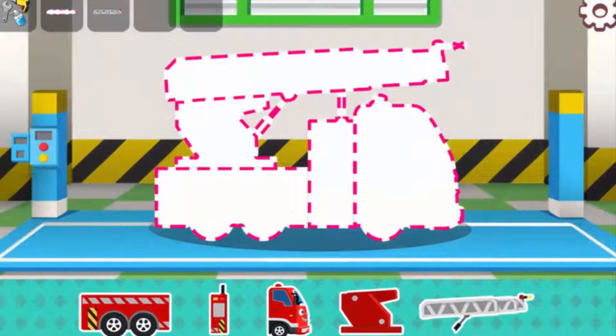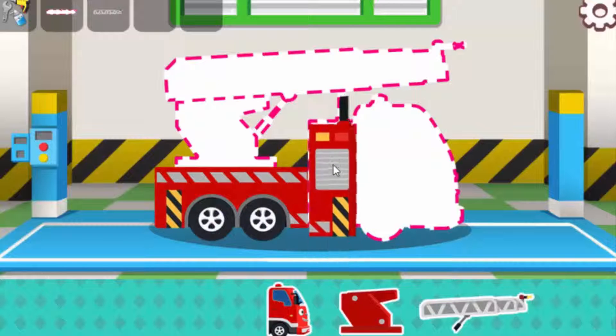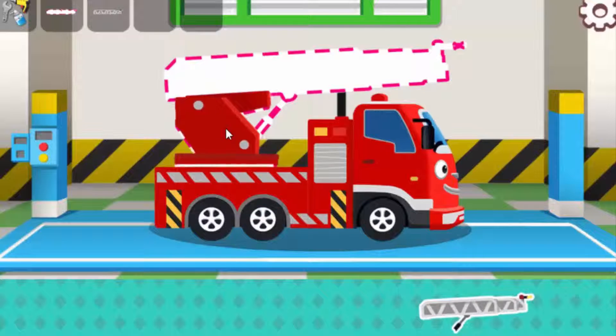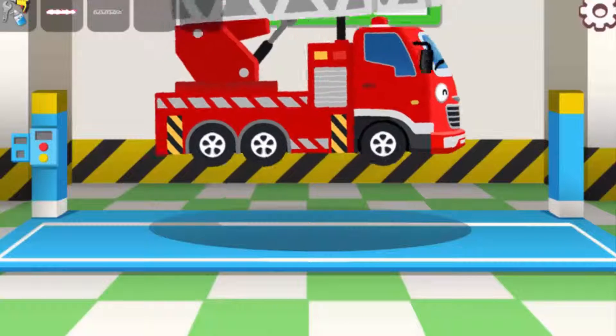Put all the stickers on. Wow! I have to build a friend from the start. These are for Frank's body. That is the cabin. And finally, the fire ladder. Wow! Frank is like new. Yahoo!